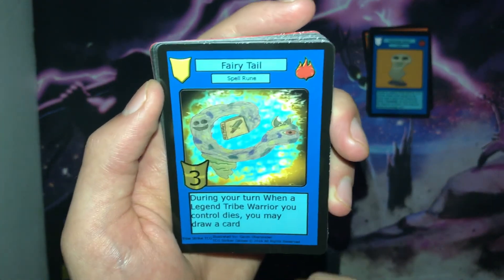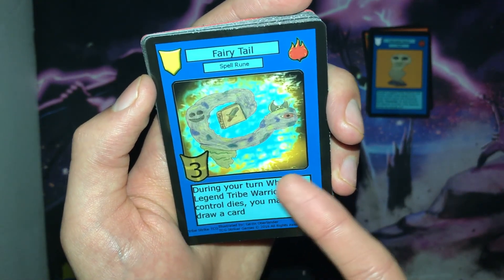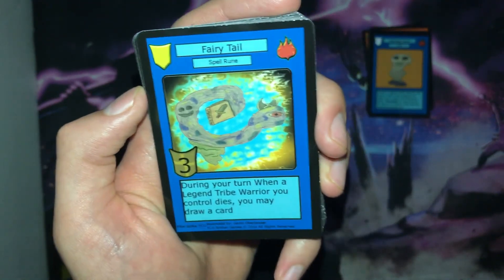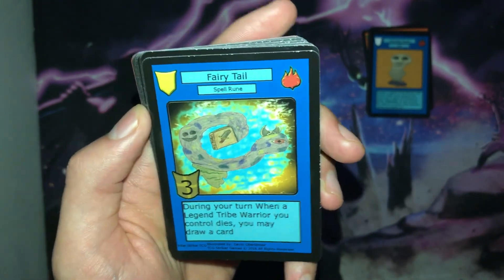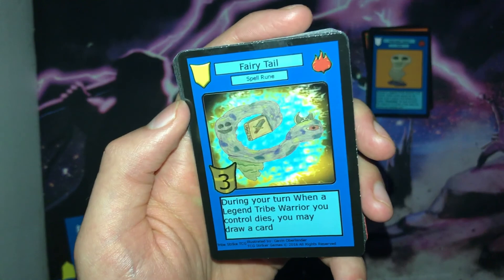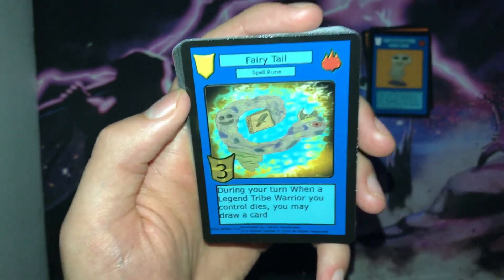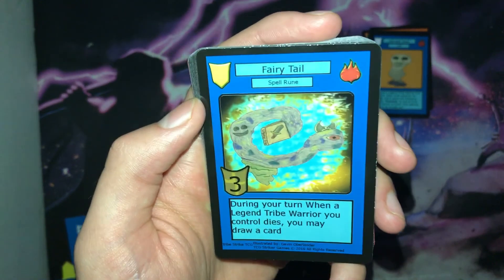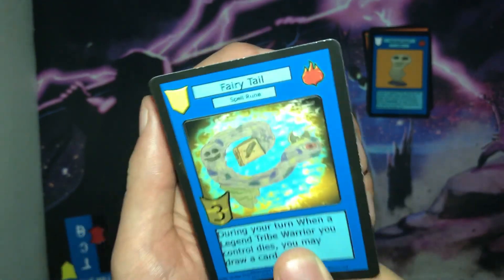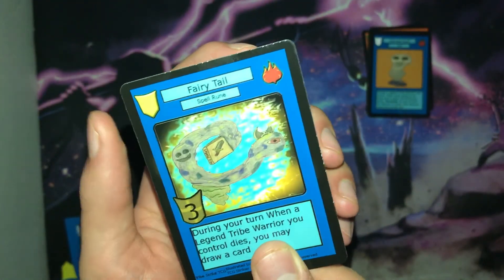Next we have the spell rune for the Legend Tribe — Fairy Tale. It is a spell rune with three durability, and its ability is that during your turn, when a Legend Tribe warrior you control dies, you may draw a card. This rewards you for killing off your own warriors. The Legend Tribe doesn't have a reliable draw engine — Space Tribe had White Hole as a really good draw engine, and Nature Tribe doesn't need one given how aggressive they are. This should really help Legend Tribe players keep your combos up and avoid draw fatigue.